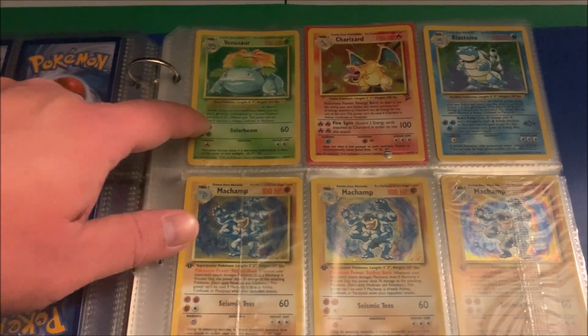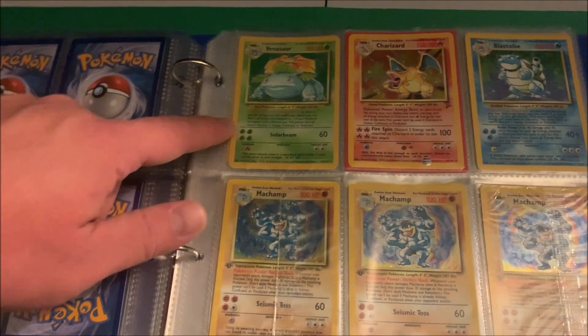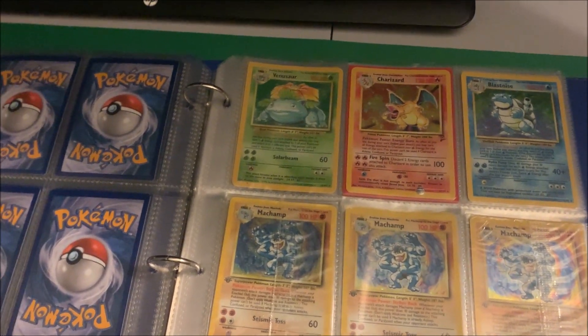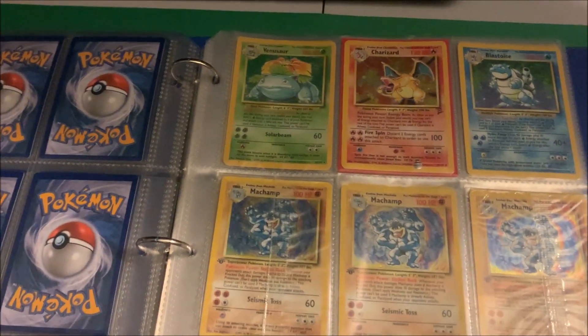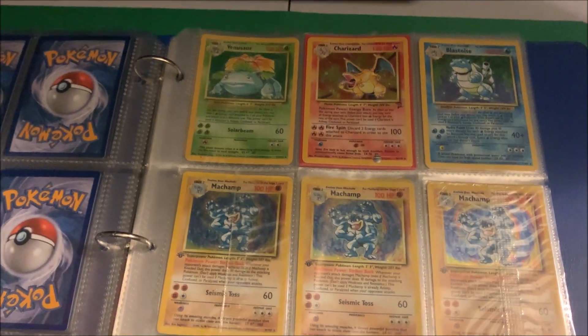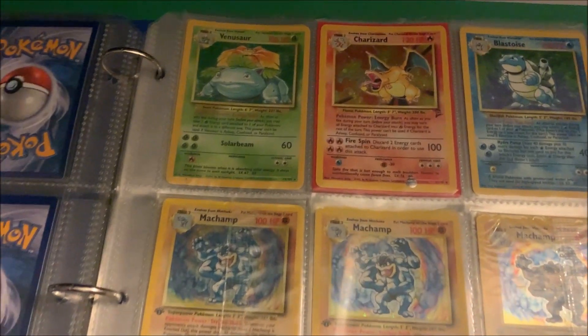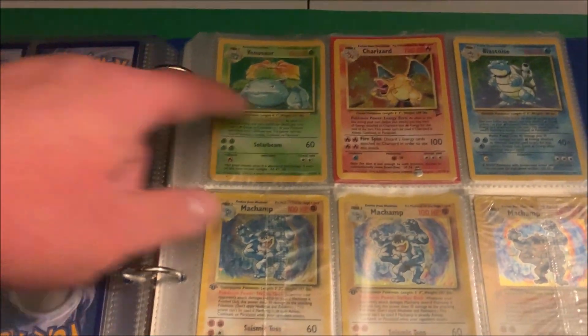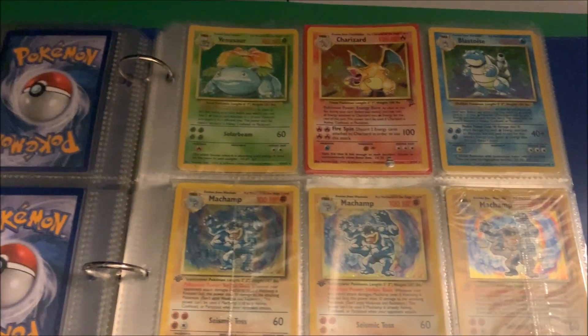Here are some cards that came from my mom from a yard sale. She got like a lot of them — they actually went to my brother's room first, and then he gave them to me. Now I have them in my collection. There's a Base Set 2 Charizard in here, so I got the big three.